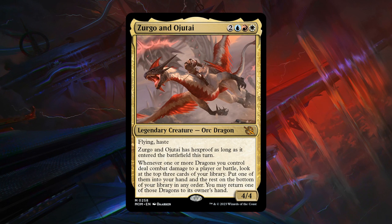Zergo and Ojutai — 5 mana in the Jeskai colors (2, blue, red, white) for a 4/4 legendary orc-dragon at mythic rare with flying and haste. Zergo and Ojutai has hexproof as long as it entered the battlefield this turn, so you can play and attack right away unopposed. Whenever one or more dragons you control deal combat damage to a player or battle, look at the top 3 cards of your library, put one in your hand and the rest on the bottom, and you may return one of those dragons to its owner's hand. So if the opponent's holding removal, you can pick Zergo back up and replay it next turn with hexproof. Three colors is the main challenge, but at 5 mana you have more time to find colors — A grade, another bomb.